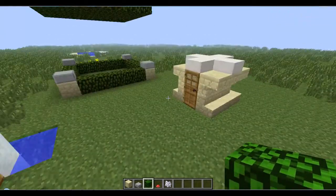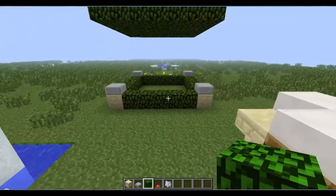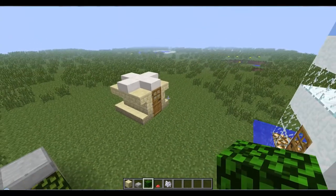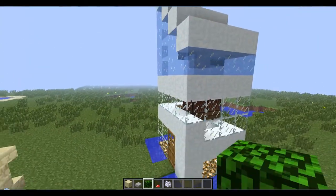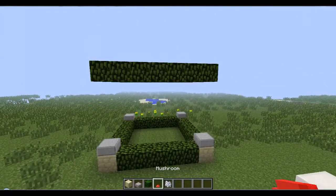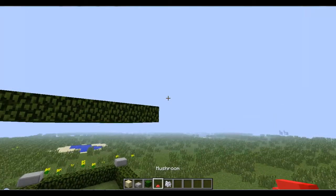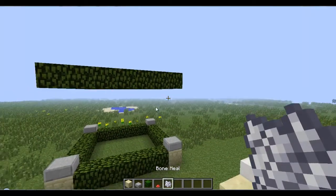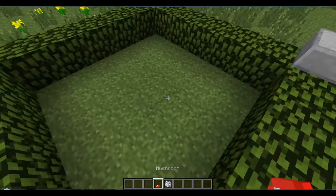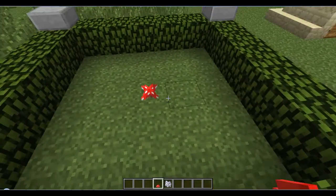Anyway, today it's gonna be an unusual house - it's not gonna be like a normal house. It's gonna be different. You might see my inventory: I have a mushroom and bone meal. That is correct - I'm going to be making a mushroom house, so let's get started with the first mushroom in the middle.